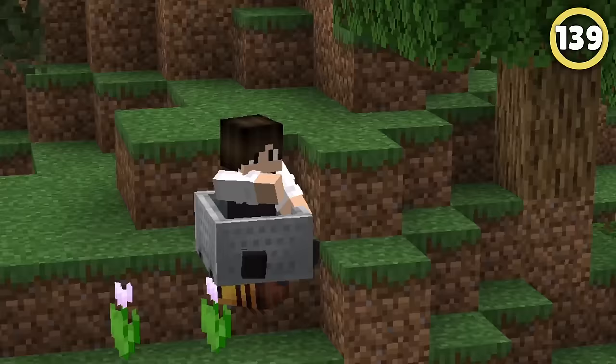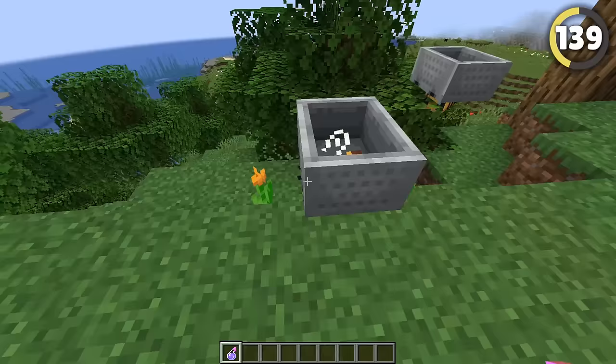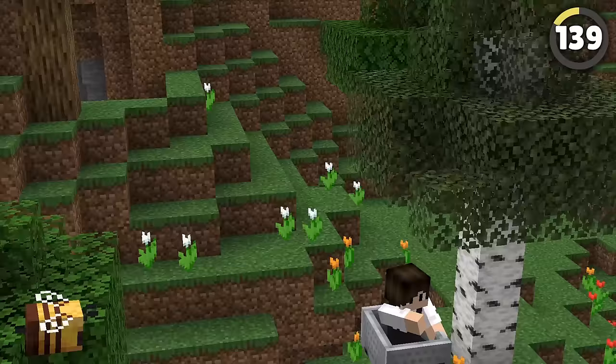Use this flying hack to make your minecart soar. The secret is to spawn a bee with a minecart riding on top of it. The minecart is still rideable, so if you turn the bee invisible, it'll look like you're flying by magic!